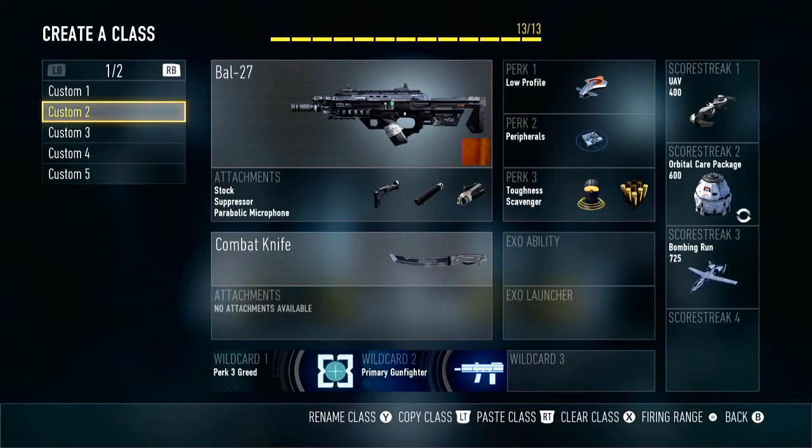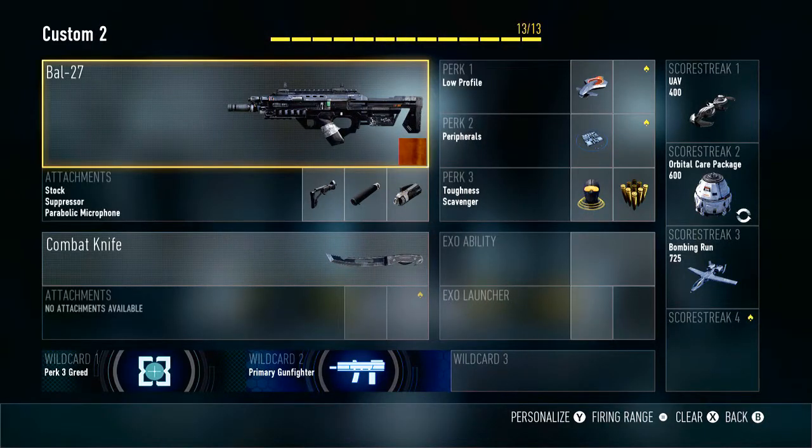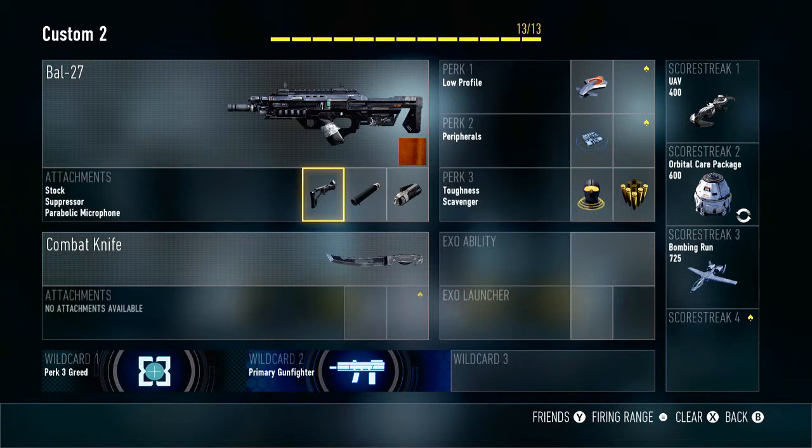Let's get started with the class — this is the class right here. We got the BAL 27 with stock, suppressor, the parabolic microphone, no secondary — just remember that, no secondary — one perk low profile, the second perk peripheral, and two perks for the third tier slot, which is toughness and scavenger. We got three killstreaks: the UAV, the care package, and the bombing run. I feel like this is one of the best classes in Advanced Warfare for any kind of game mode, any kind of situation that you're in, and just anything that you really want to do.